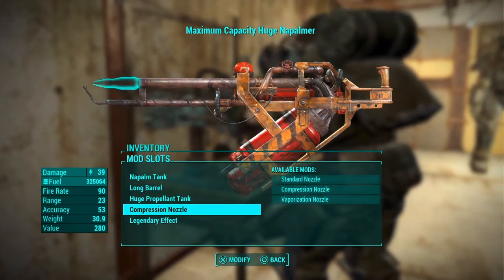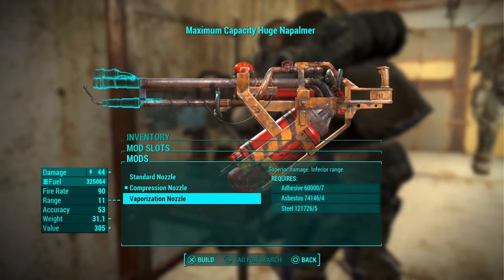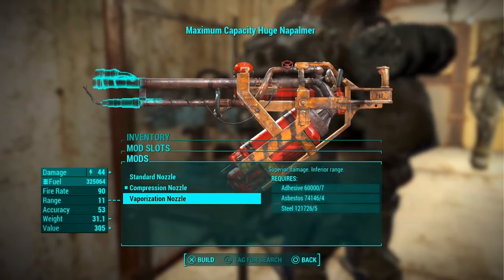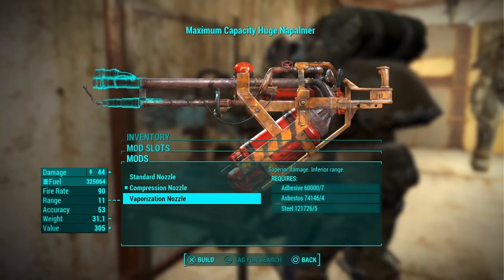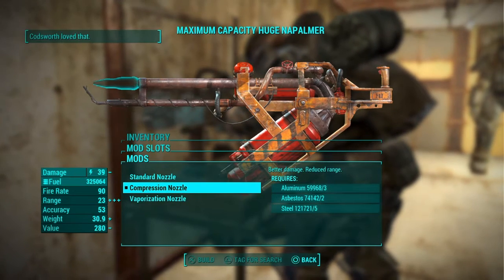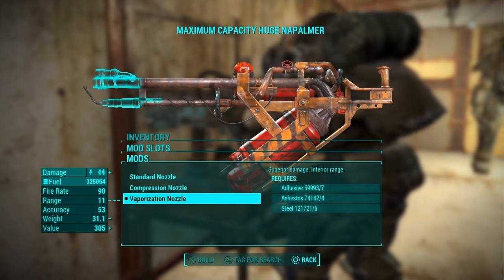Once you have the flamer, go down to the compression nozzle. If you don't have all these unlocked, just work on getting the skills upgraded. The next step is to get the vaporization nozzle.